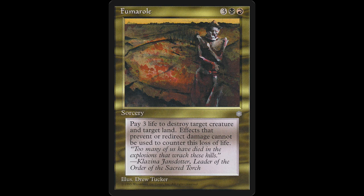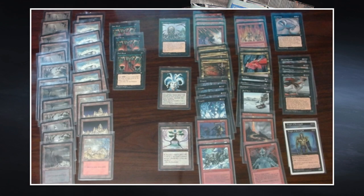Fumarole is a sorcery: pay three life to destroy target creature and target land — a two-for-one. Five mana is a lot, but combined with his cheaper land destruction, Baron is probably already ahead on mana. When the opponent has only two or three lands, Baron can cast Fumarole to take out another land and a smaller creature the opponent may have played. He also runs a lot of creature removal — a card I haven't discussed yet is Fire Covenant.